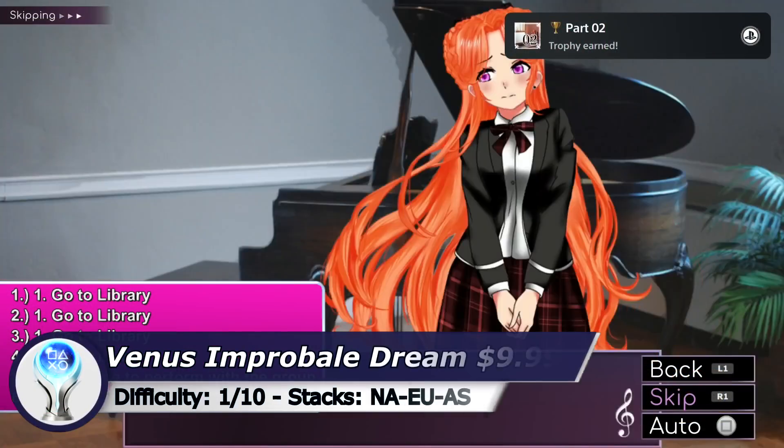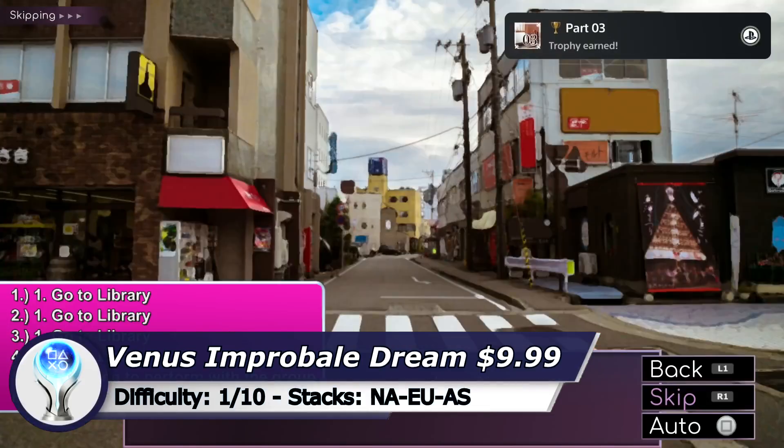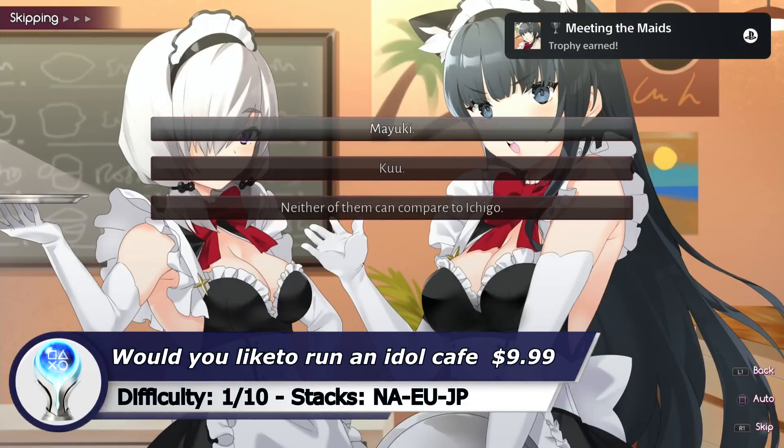Next one is a visual novel game called Venus Improbable Dream. You only need to make 6 choices and the Platinum is yours. So guys now we are almost done.